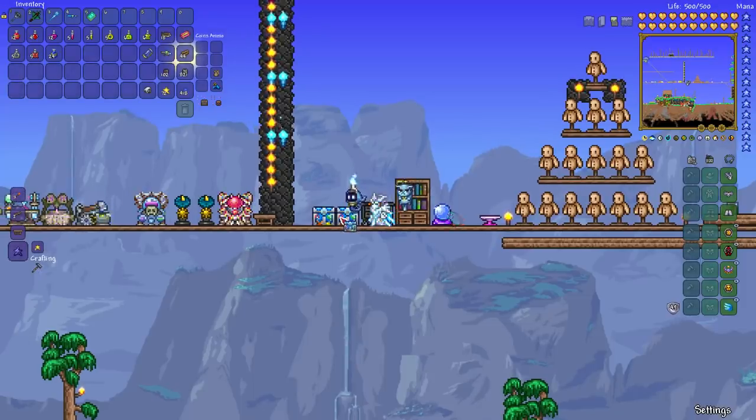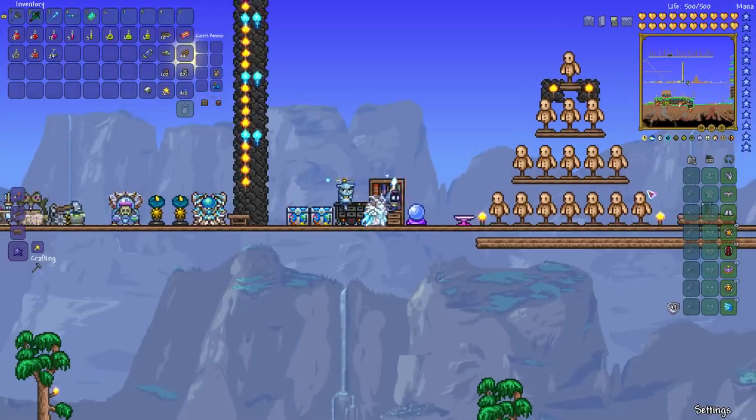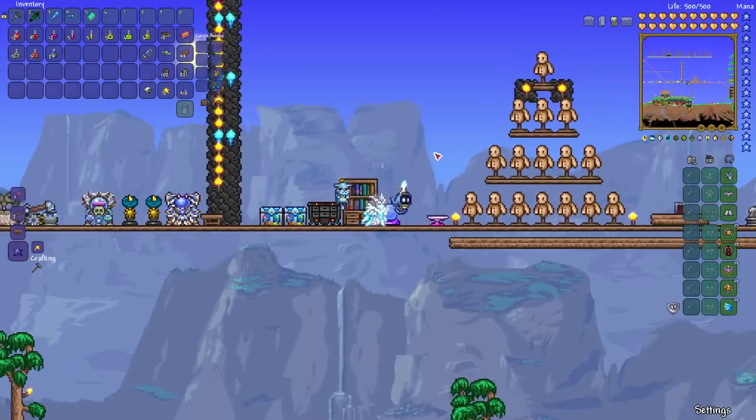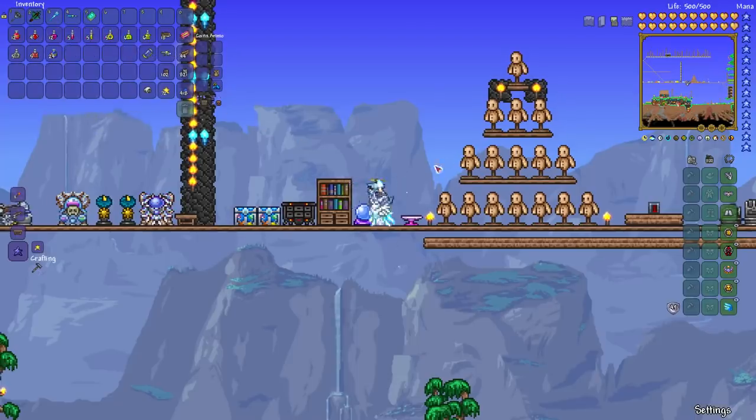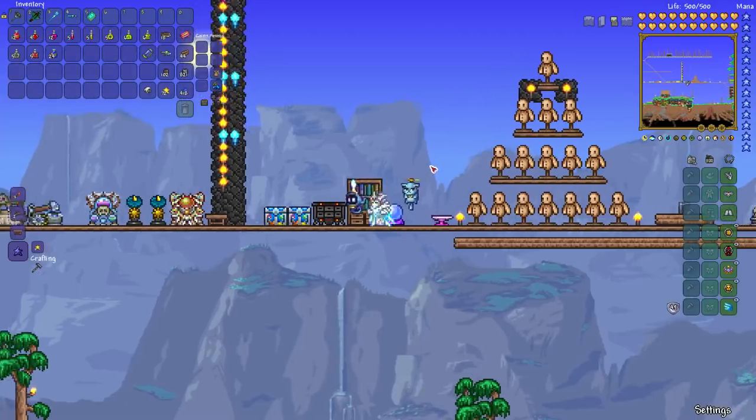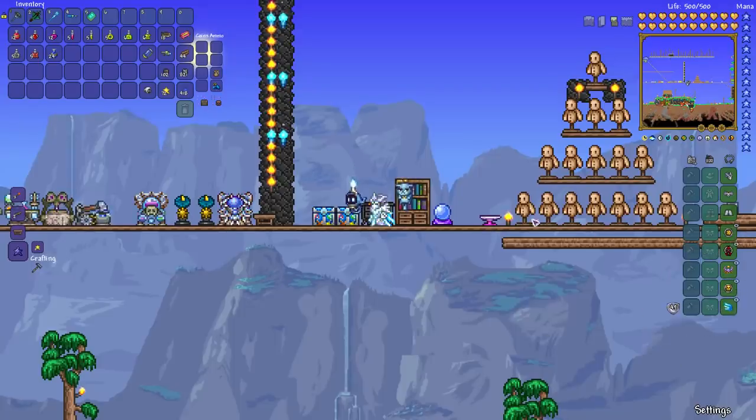That's about where things end at the pre-update stage. You're going to be rocking your Specter armor — or maybe Spectral armor if you chose that — which is your end-game armor. You're going to be using these very powerful weapons and accessories. You're doing well.